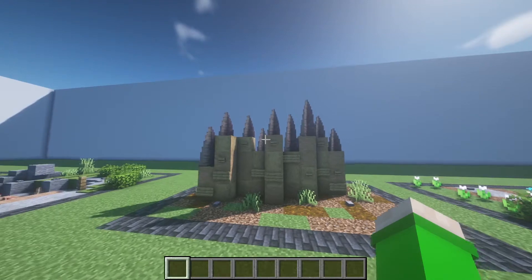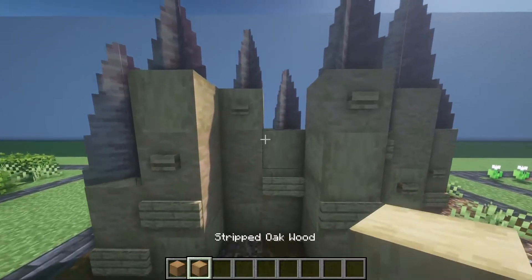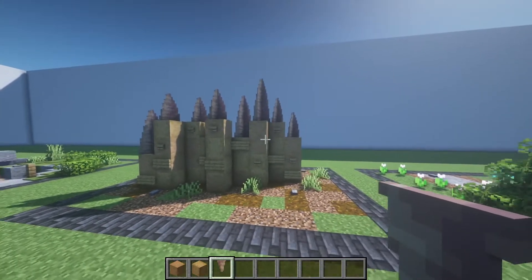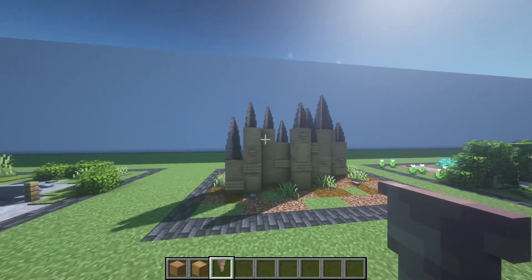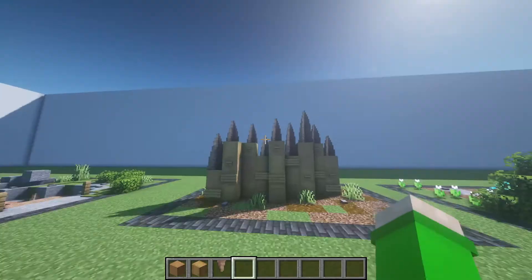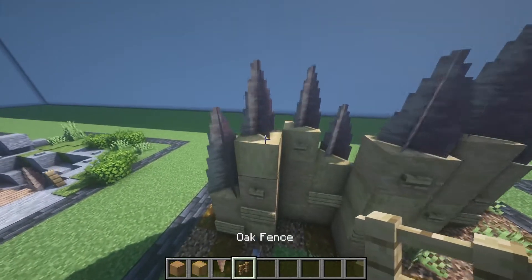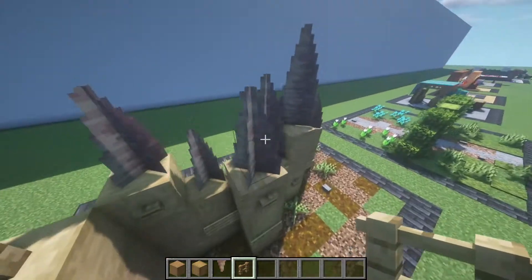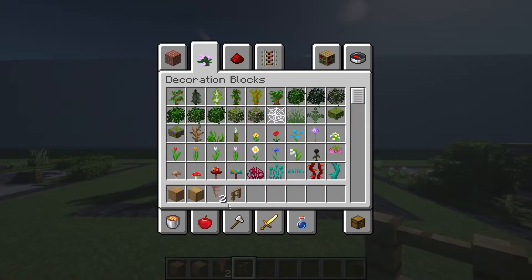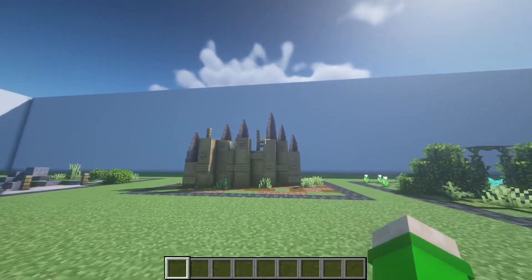This next one is another dripstone build — a wooden palisade. Just mix jungle wood and oak wood and then put some pointed drips on the top to make it spiky, to keep all the bad people out. You could also mix it with fences to add more detail and variation in texture.